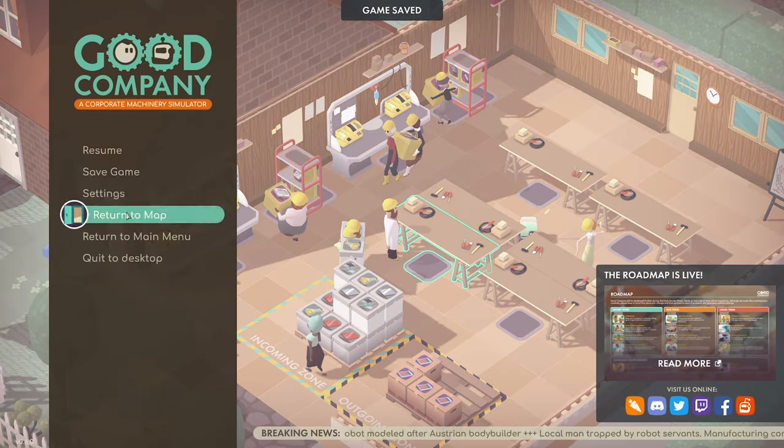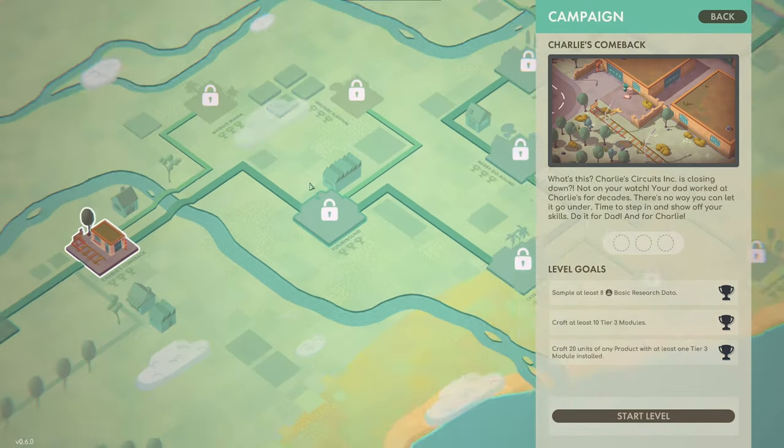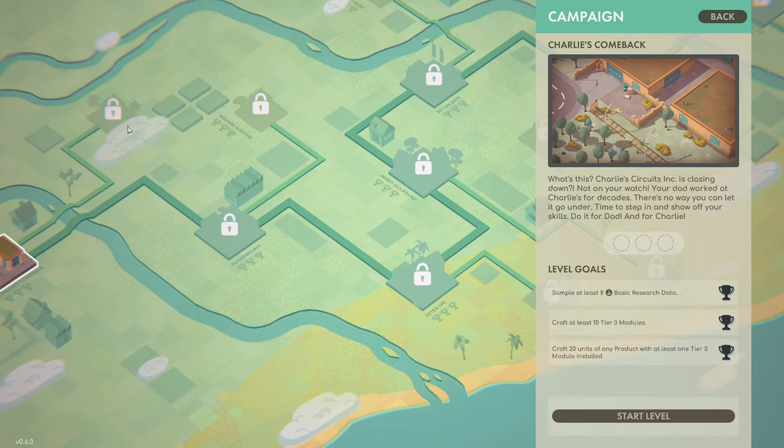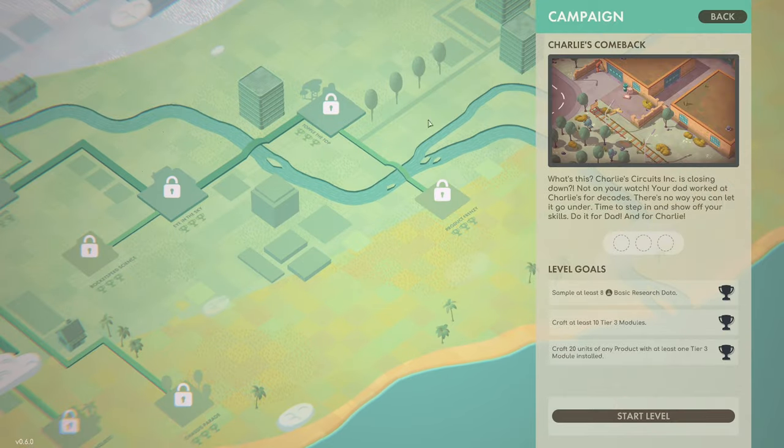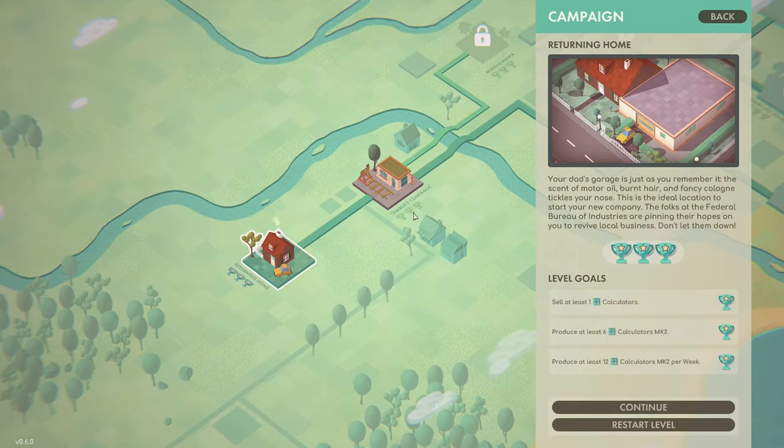Save game and return to map. Now we can go to Charlie's Comeback — that's level 2 of the campaign. Looks like there's plenty that we can do. Righto guys, we'll end the episode here — hopefully you enjoyed this one. If you did, smash that like button, leave a comment, let me know what you think of the game so far. If you're new to the channel and haven't subscribed yet, please do so. It's been Bruno — thanks for watching, see you again soon!